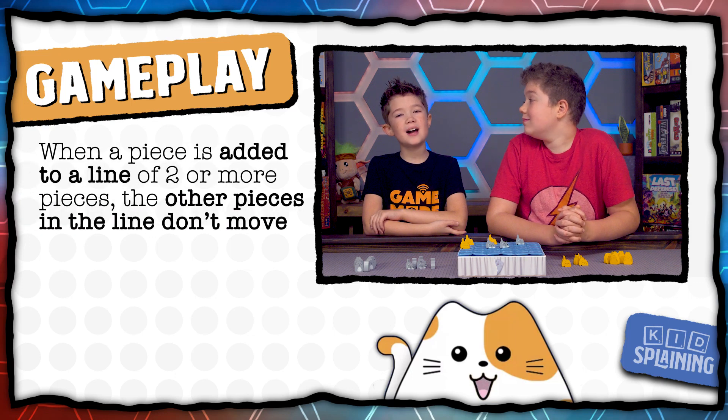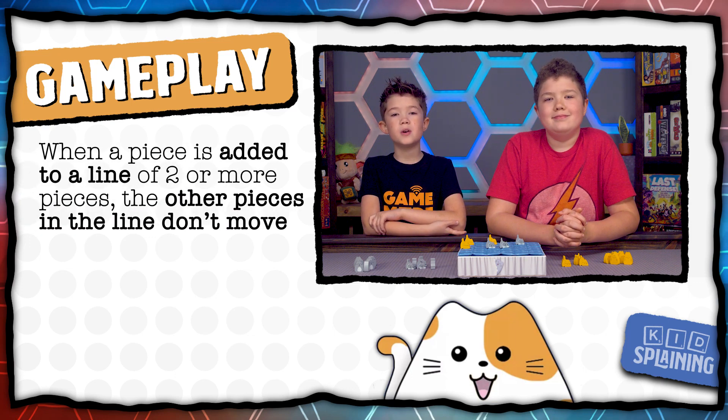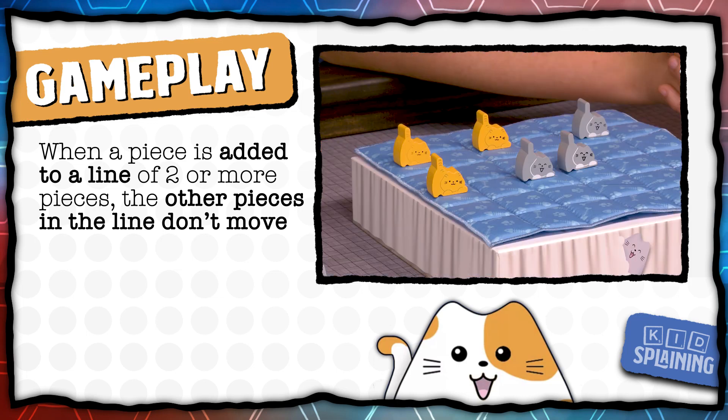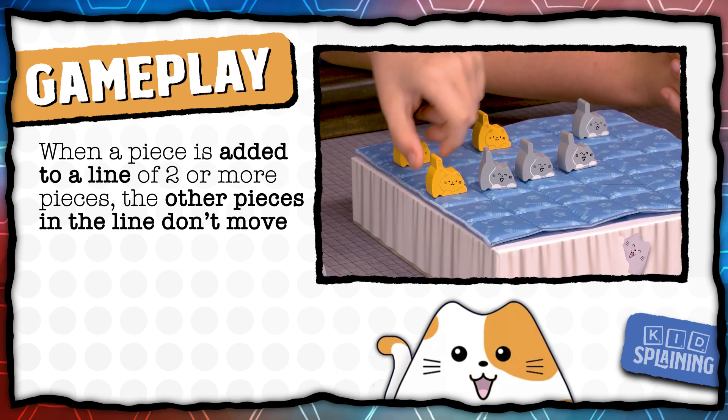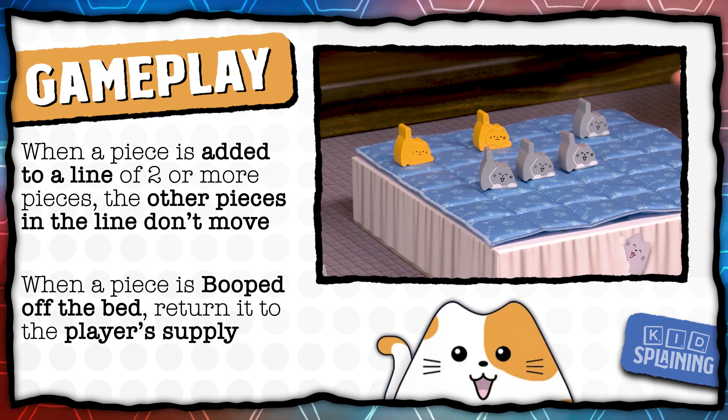When two pieces are in a line and another piece is added to that line, those two pieces don't move. So if I put my cat here, these pieces wouldn't move, but this one would be booped off the bed. If a cat is booped off the bed, it just goes back to the supply.